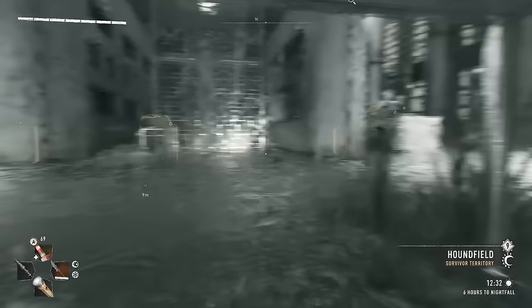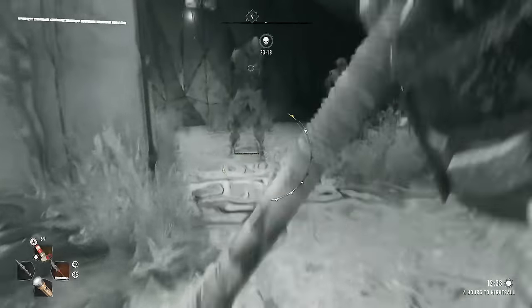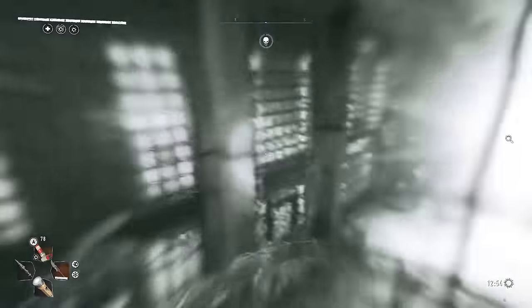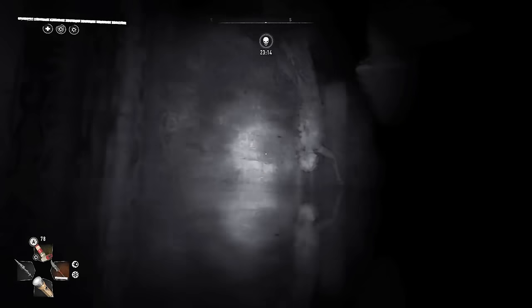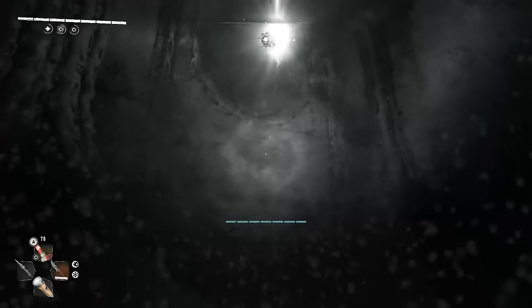Once you get inside, if it's daytime there will be some volatiles there. You can either fight them and clear the room, or just run upstairs. Once you get upstairs, jump onto the hanging lights and enter the portal. You will appear underwater, so just swim up and look for the opening in the wall. Follow the path all the way to the end and enter the next portal.